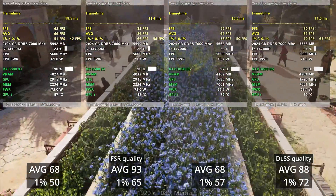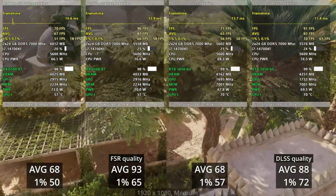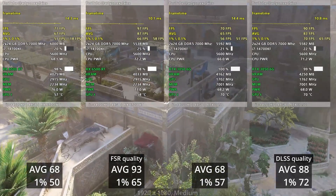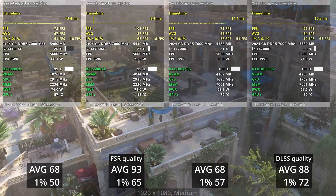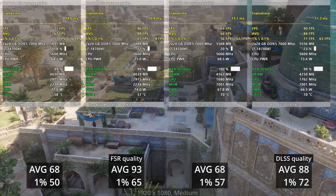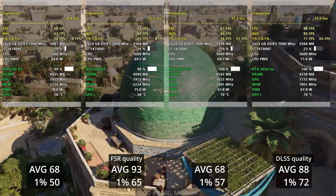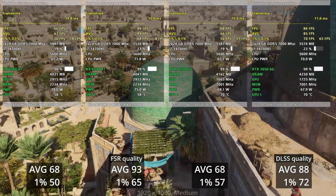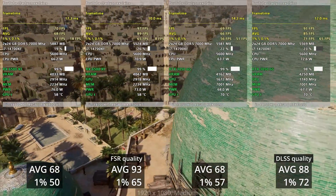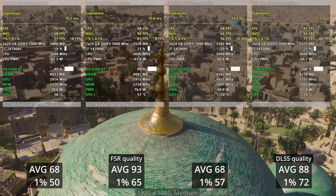Now comparing 6500 XT FSR against 3050 6GB DLSS, both set to quality mode in Hogwarts Legacy. With upscaling enabled, AMD is better in average FPS but Nvidia is better at 1% lows. For me, 1% lows are more important because they show frame rate consistency. Both cards are well above 60fps, but I consider the 3050 6GB a winner here since 1% lows matter more and AMD's 0.1% lows are sometimes worse.